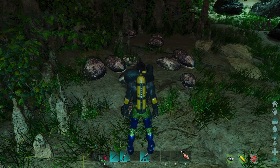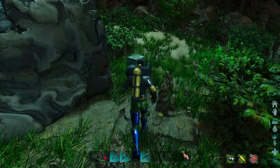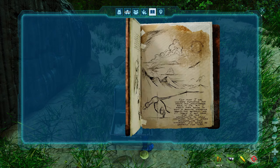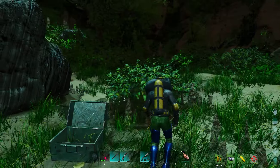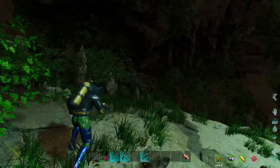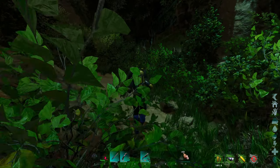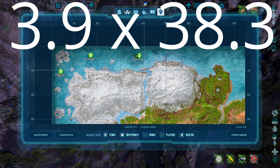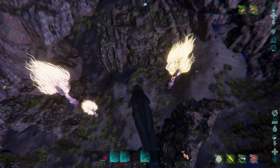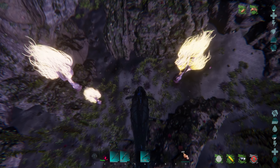You can definitely fit a basilosaurus in here, although this one doesn't seem to have much in the way of pearls that you can harvest with an angler fish. It does still have oil, crystal, and fiber. Even though it shows clamshells and seems like it should have pearls, I was not able to harvest these. There is of course an explorer's note here.